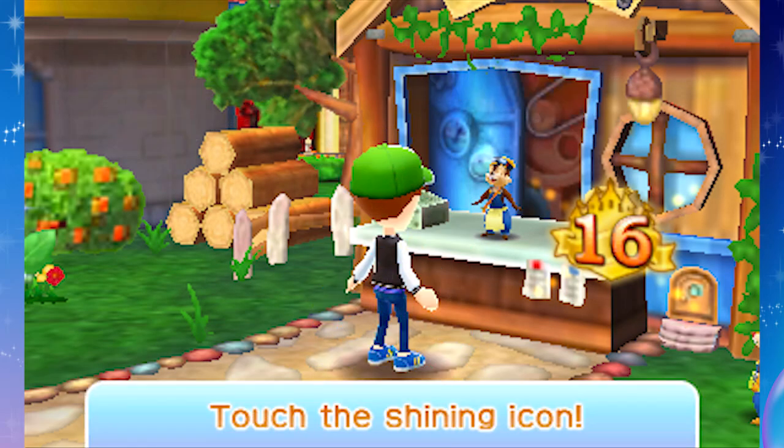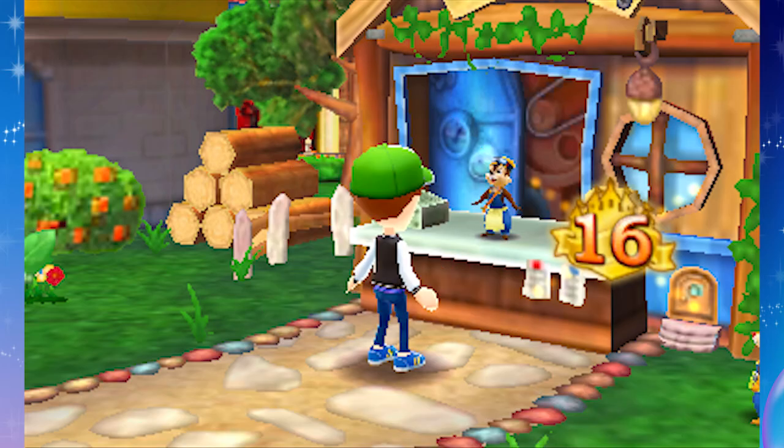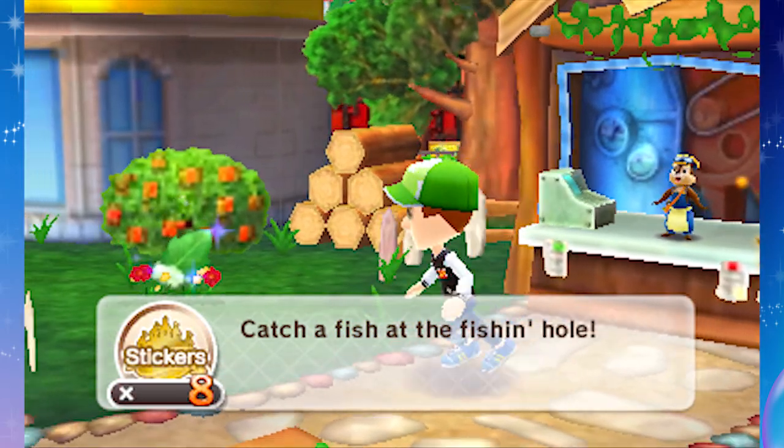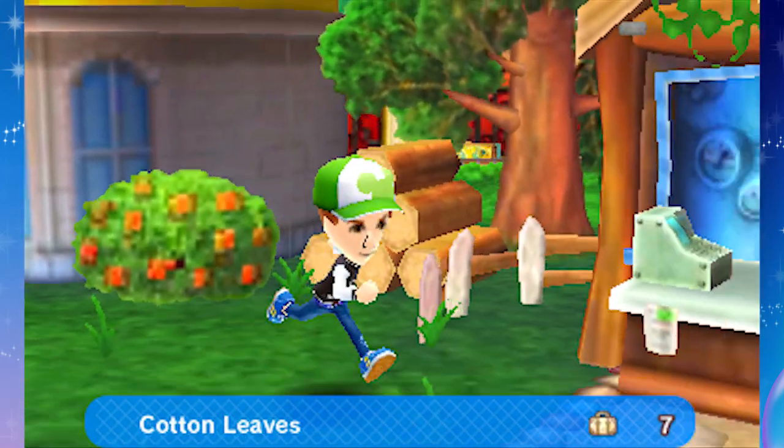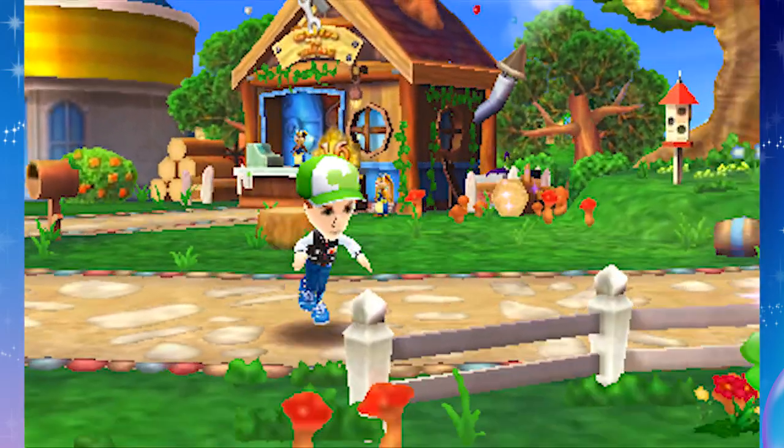I just watched a video with a green heron that used bread to lure fish to the surface and then grabbed him with its crazy neck. That was pretty awesome. I'm going to grab this cotton leaf here. Let's head over to Donald and see what he's up to.